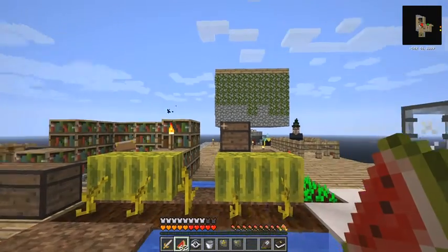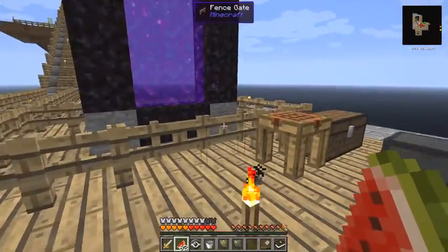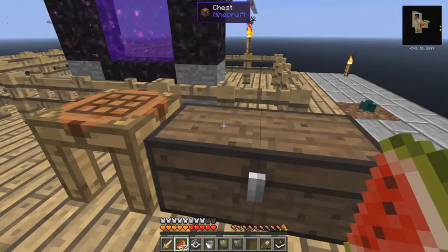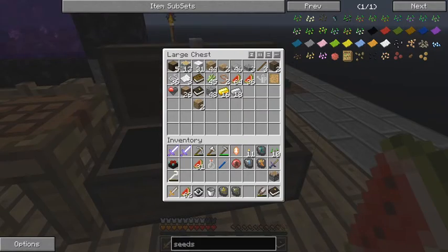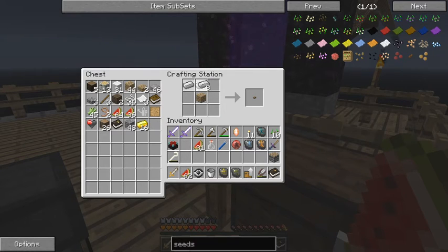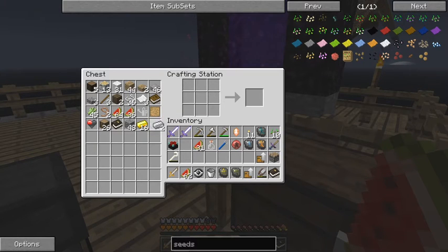Hello everybody and welcome once again - this should be episode 11 of Running Red, the hardcore questing mod from Gideon Seymour. Now, where was I? I had to make some seeds - some of them are very easy and some are less so. But the first thing I want to do is to upgrade some of these chests. I can take this and this gives me a chest upgrade - I'll do that twice. This upgrade is from wood to iron chest, and I'll do the same with gold too.